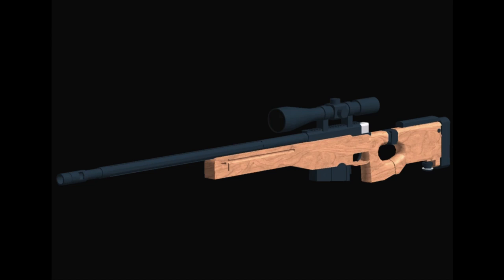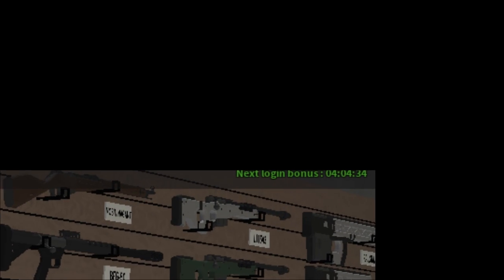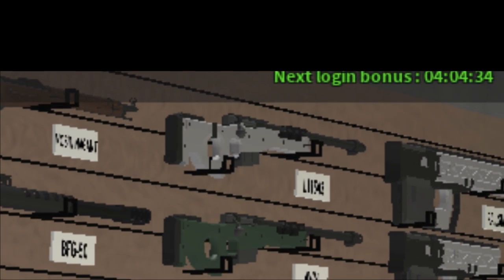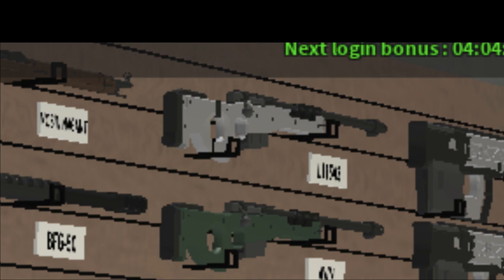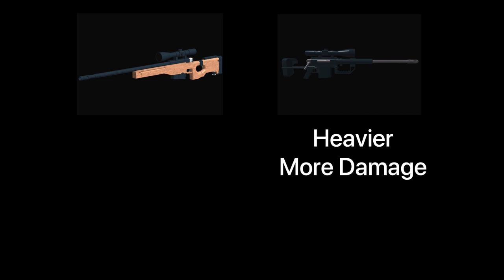The L115 and the AWM are probably the most confusing to explain. The L115 kept the name until version 4.7.0, where it was renamed to the AWM. In the current game, you can still see the L115 name when you unlock attachments for the AWM. On the gun rack, if you look hard enough, you can see a white arctic warfare with a foldable stock labeled L115A3. After the L115 was added, there was a fine line between the two — one was much heavier but did more damage, and the other was the lighter and faster option.